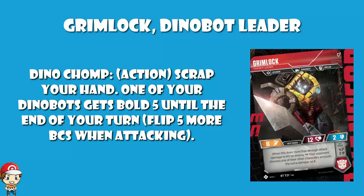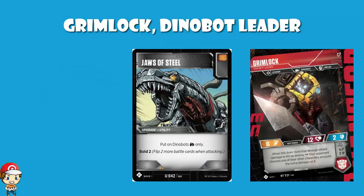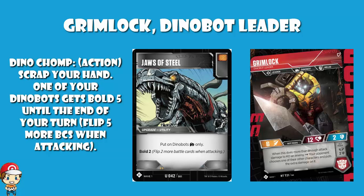We do also have a Dinobot-focused upgrade card — Jaws of Steel. This is an upgrade utility card. Remember, with upgrades you can have one weapon, one armor, one utility. This is a utility card which can only be put on Dinobots, but it gives you Bold 2. As a fun side note, it's also got an orange icon, which is good because you want to be attacking with Grimlock. If you use Grimlock combined with Jaws of Steel and Dino Chomp, you get Bold 5 with Dino Chomp plus Bold 2 with Jaws of Steel — you're flipping 9 battle cards when you attack. And it's just one action card and one upgrade; it's not like this is the most difficult combo ever to pull off.